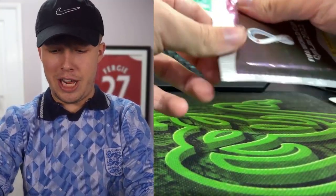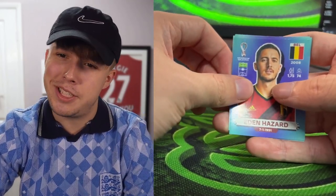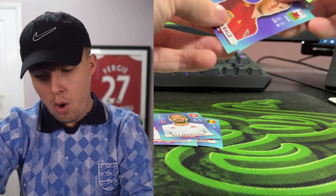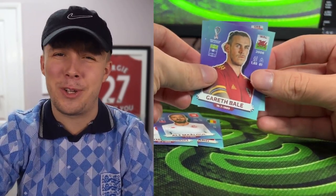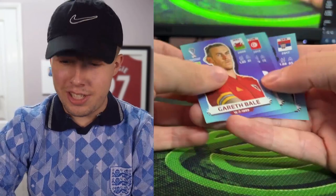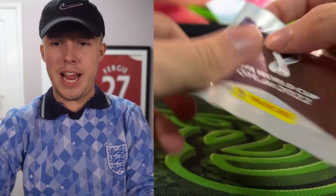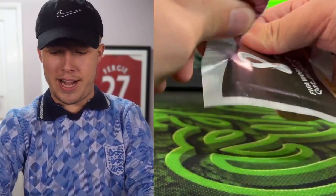Pack number two: on the front is Eden Hazard — not the greatest card this year but still usable. We've also got Szymanski, Ali Malul, Gareth Bale — not his greatest card either, come on give us a flashback Bale — and Velkovic. For the fun of it, we'll go with Bale. He's chucked in the team and now he has to be used.